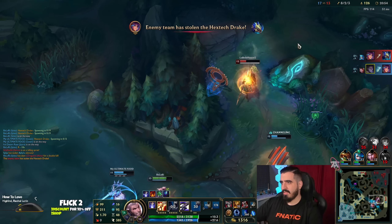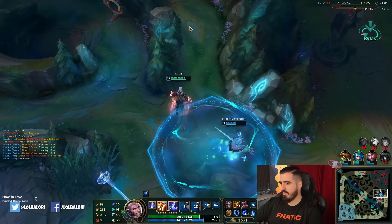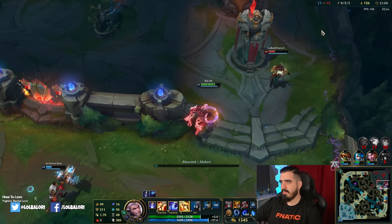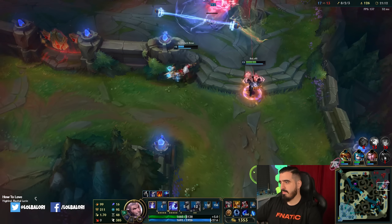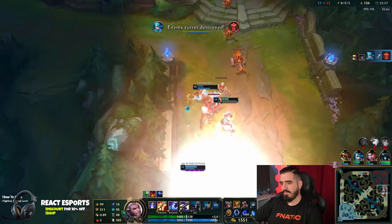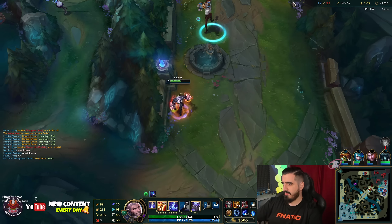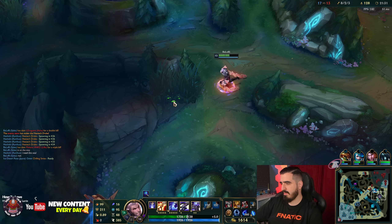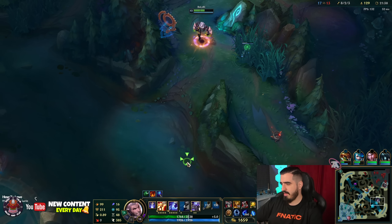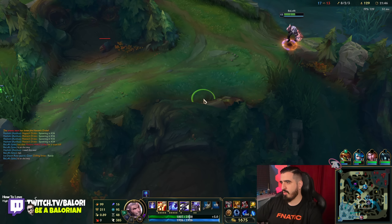Oh come on. I couldn't. We are going here. He's going to run. That Drake would be great but doesn't matter. Run for your life — still worth it. We got the gold, we got the kills — it's going to be great. Right now I need my item. Let me do the red buff. We need to focus on farming a little bit.